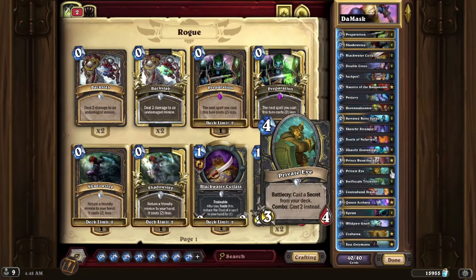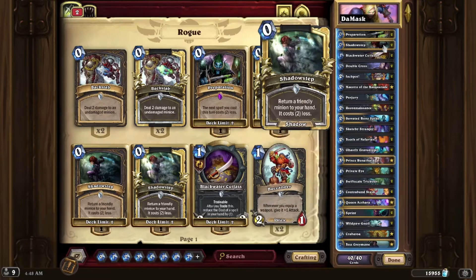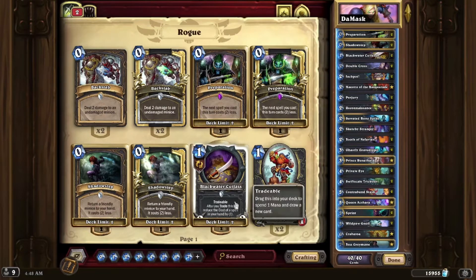I put Private Eye at number three in the Castle Nathria release top ten, and it did not see play at all up until the mini-set release. So it has kind of gotten a remaking, and the disruption that a card like Ghastly Gravedigger gives you — especially whenever you're shadow-stepping it — is just a bonus here. It's disruption we haven't really seen in Hearthstone too much, where you're making your opponent literally just discard cards.